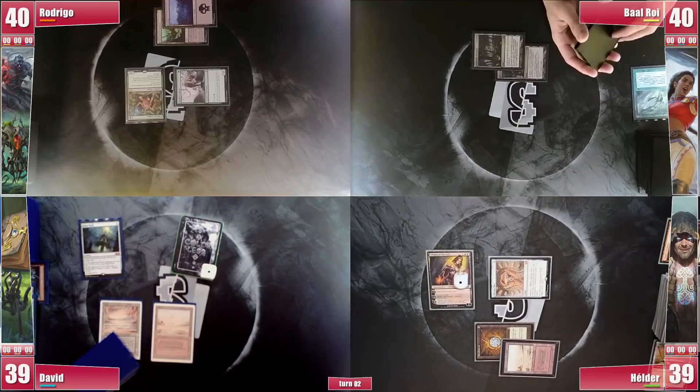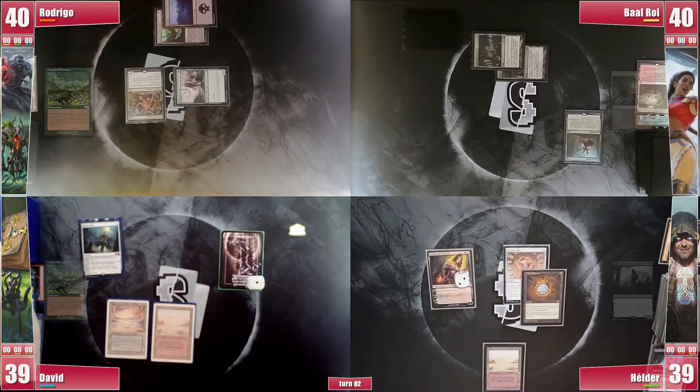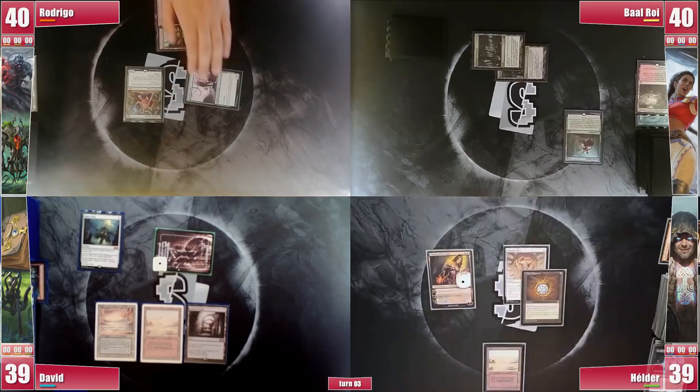Baal casts a Sylvan Library and passes. Elder has found himself once again in the landless sea. He upticks Liliana and everyone discards a card, ending his turn. David draws, plays an Ancient Tomb and attacks Liliana with the Spirit, then passes. Rodrigo casts a Praetor's Grasp targeting Elder, secretly searching for an Entomb to pair with his Reanimate, and passes the turn.